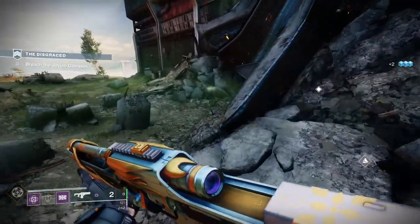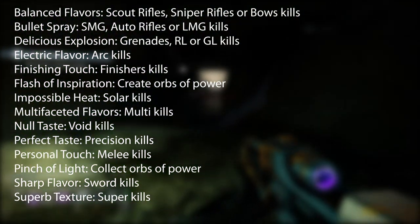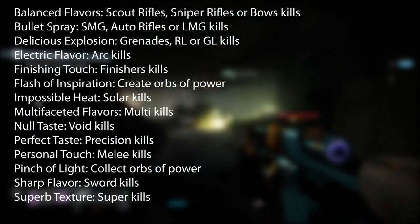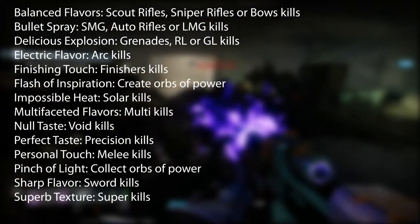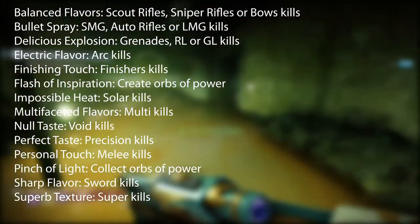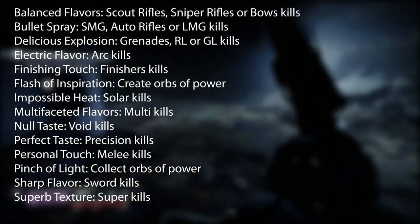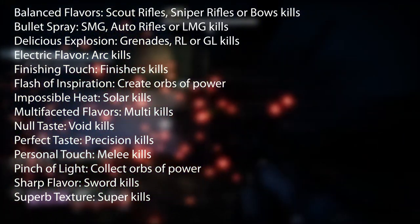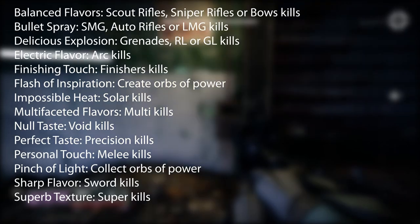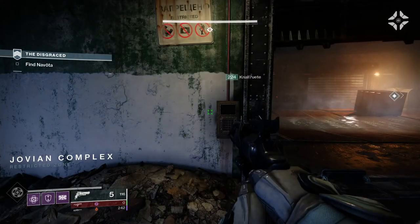For weapon and ability ingredients: Balanced Flavors come from scout rifles, sniper rifles, or bows; Bullet Spray from SMGs, auto rifles, or LMGs; Delicious Explosion from grenades, rocket launchers, or grenade launchers; Electric Flavor from Arc kills; Finishing Touch from finishes; Flash of Inspiration from creating orbs of power; Impossible Heat from Solar kills; Multi-Faceted Flavors from multi-kills; Null Taste from Void kills; Perfect Taste from precision kills; Personal Touch from melee kills; Pinch of Light from collecting orbs of power; Sharp Flavor from sword kills; and Superb Texture from super kills.